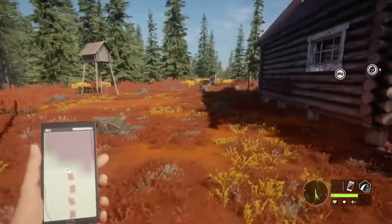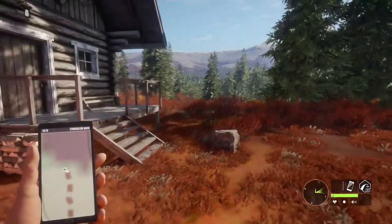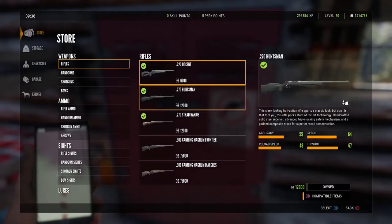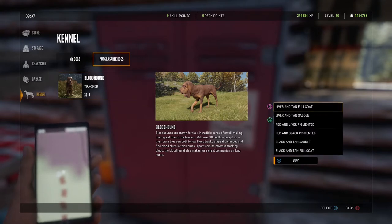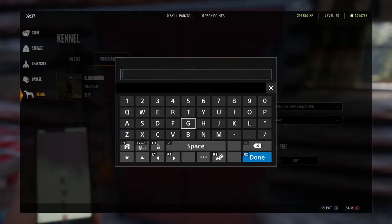A new patch has just been released too, so there might be some other changes — we'll take note of all that. I jumped back in because it turned out I hadn't actually installed the DLC. I thought I had just a patch. And there we go — now it's here. Kennel: bloodhound. He's free, liver and tan, full coat.